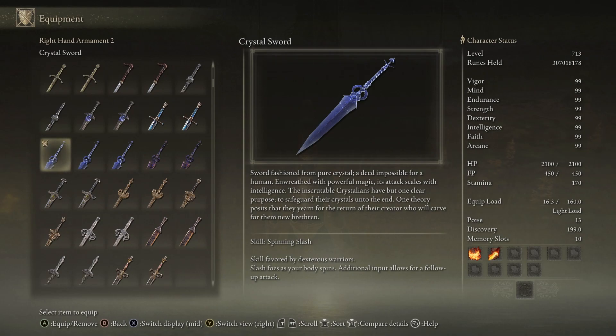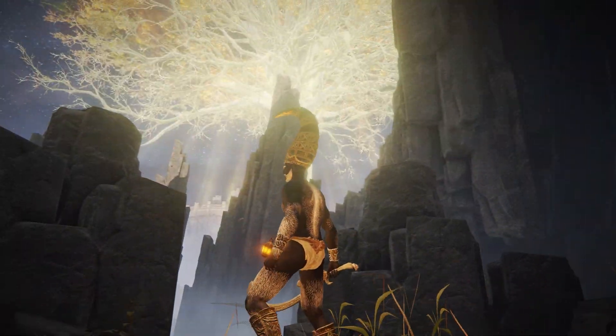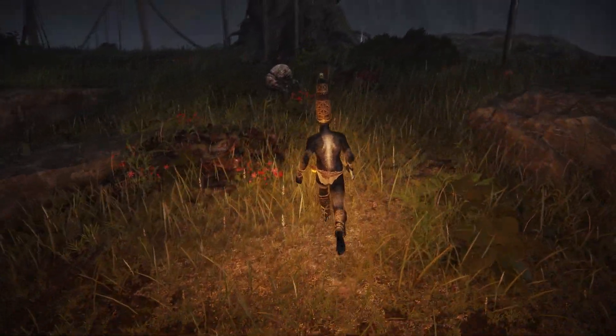Let's have a look at the crystal sword — maybe there is some interesting lore behind it. 'Sword fashioned from pure crystal, a deed impossible for a human, and imbued with powerful magic. Its attack scales with intelligence. The inscrutable Crystallians have but one clear purpose: to safeguard their crystals unto the end. One theory persists that they yearn for the return of their creator, who will carve from them new brethren.' Not much lore about the Albinaurics — more lore about the Crystallians themselves.